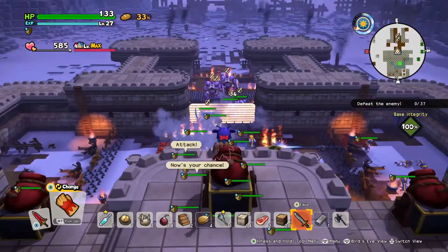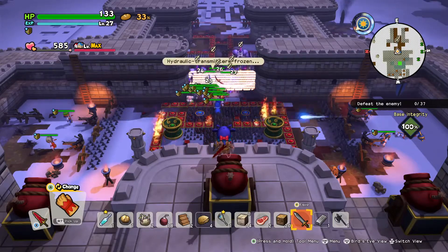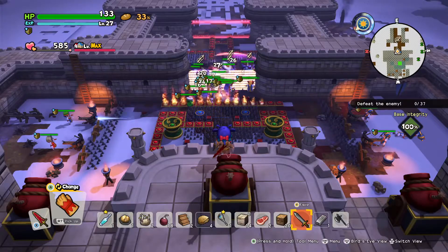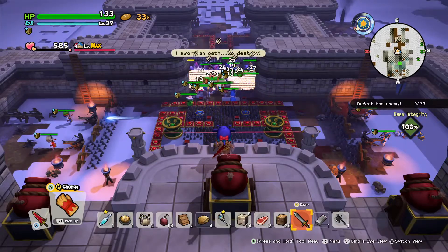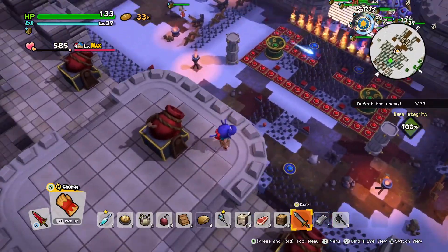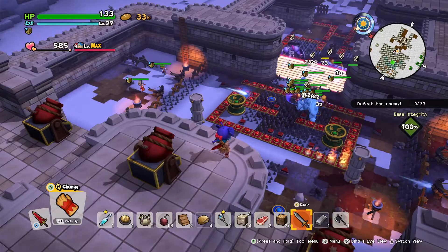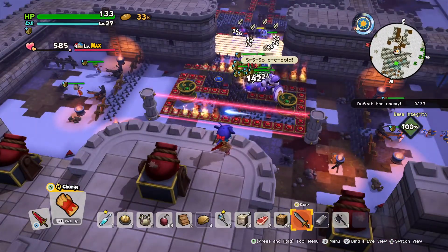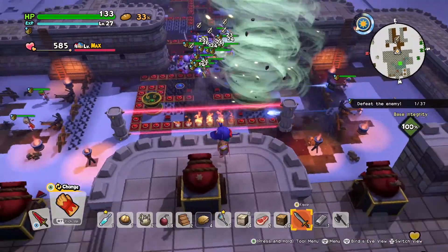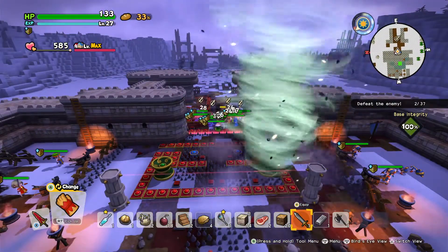It looks like they're being kind of smarter — they're not letting themselves step on the crack traps. Well, let's see how this turns out. They are starting to break through, so they can actually get hit by their weakness, which is working pretty well. I feel like lightning would have made more sense for these more robotic enemies in terms of their weakness. Ice is usually something I don't really see affecting robotic enemies that often.